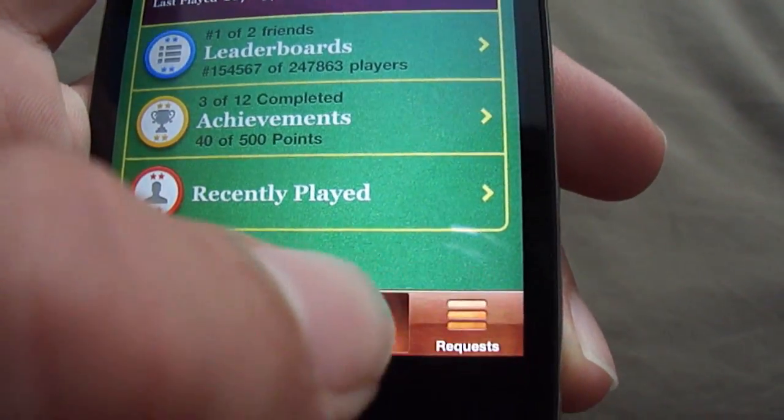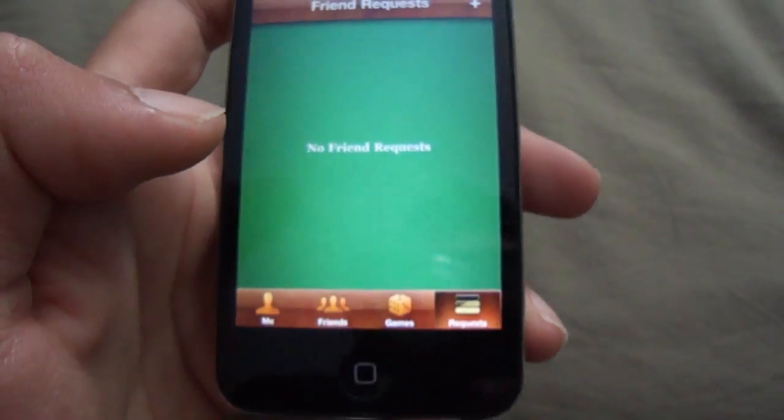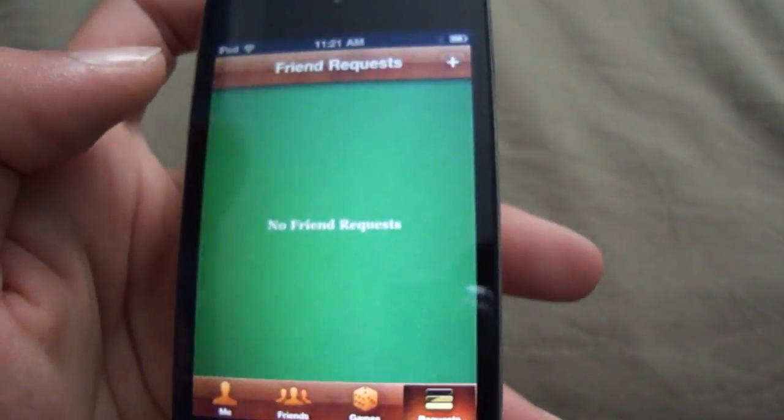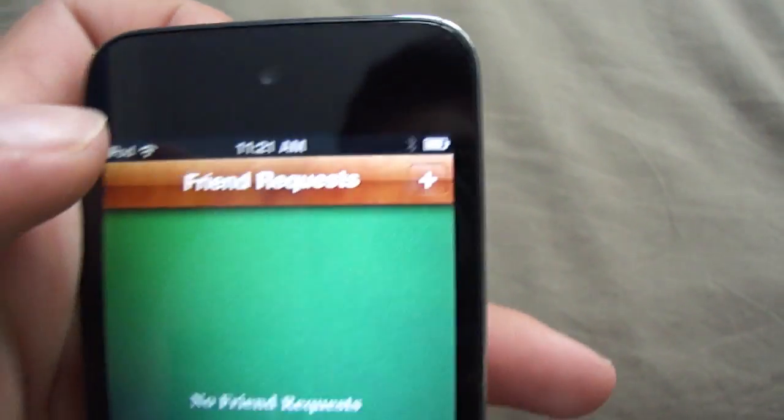Alright, so the last tab we have down here is Requests. Now if anyone has added you as a friend, a request will come up here and you can choose to accept or decline. And also by clicking the plus button up here you can also add friends.